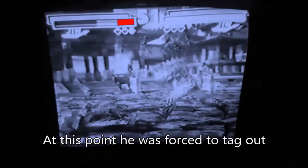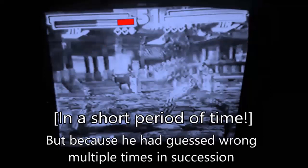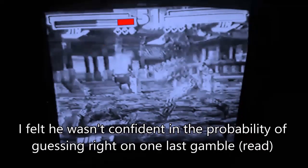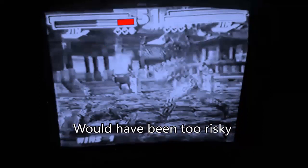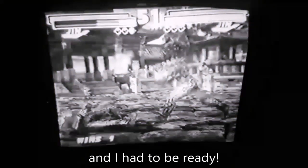At this point, he was forced to tag out. Not simply because he had low health, but because he'd just guessed wrong too many times in a row. There's no way he was going to have confidence to go for the last gamble with that little health — it would have been way too risky. So I knew he was going to tag. It had to happen. I just had to make sure I had time to punish.